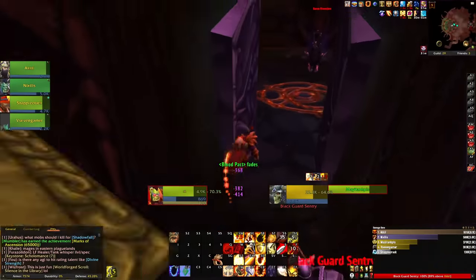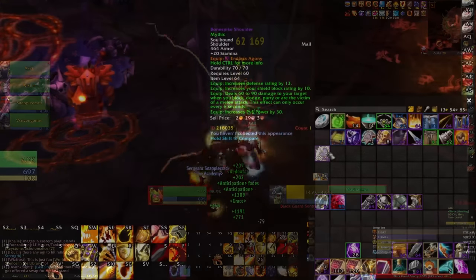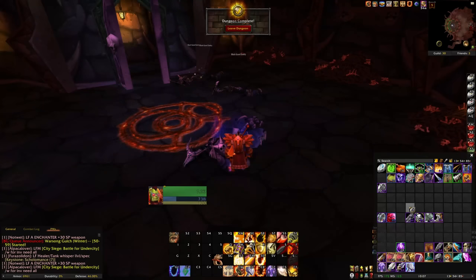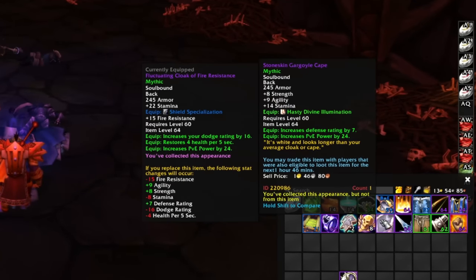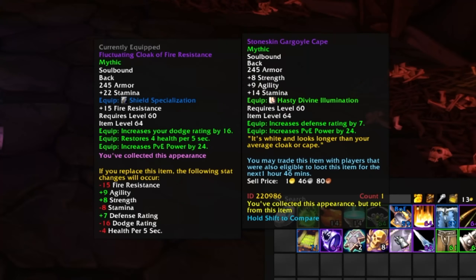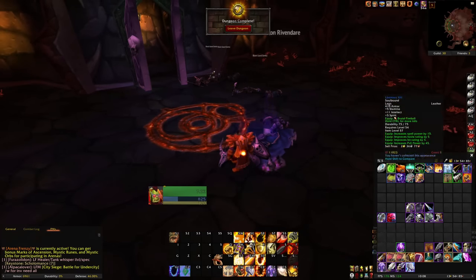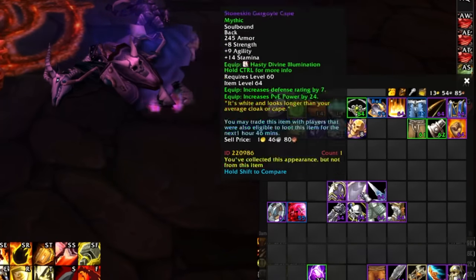Let me show you what I got from this dungeon. We just got Bone Spike Shoulders — 60 to 90 damage when I block, dodge, parry, or am the victim of a melee attack. That's pretty interesting. I also got the Stone Skin Gargoyle Cape — an oldie but goodie. It gives me Defense Rating, which is what I want over anything else right now since I'm not defense capped. And I got a weapon — I'm going to replace the Fel Striker with a more tank-oriented weapon. Nine Stamina, and it also drains my target for 2 shadow damage and transfers it to myself — a little bit of extra self-healing. The Stamina is the main thing there; we do scale pretty well off that.